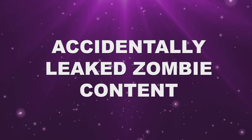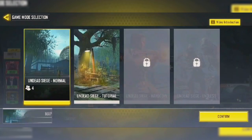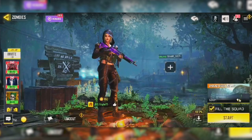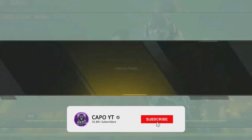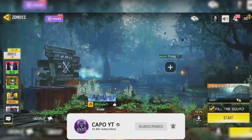Call of Duty Mobile accidentally leaked some upcoming zombie content. It's unsure exactly what this is, but it seems to hint at a new survival mode appearing in upcoming seasons, similar to the original zombie content we had in the Shi No Numa map. Even if we can't say exactly what will happen, we can safely say some new content is coming to the zombie mode — so whatever it is, it's good news.